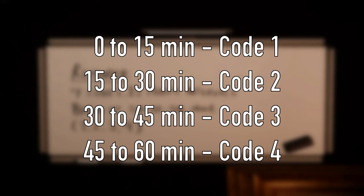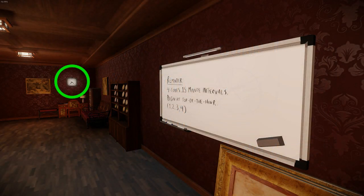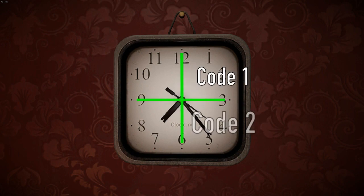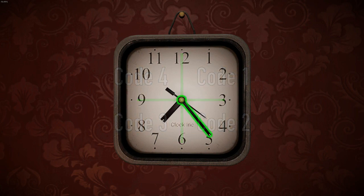But what does that even mean? Since the clue refers to time, we'll need to look at the non-functioning clock on the nearby wall. Applying the clue here visually, the clock is split up into 4 quadrants, with code 1 starting from the first. Then the correct quadrant is pointed out by the minute hand. So in this example, the correct vault code is code number 2.